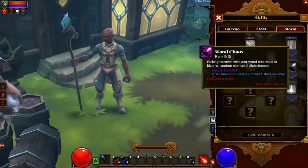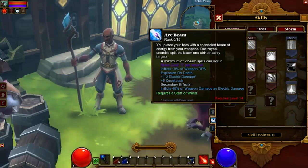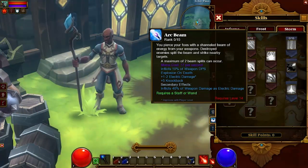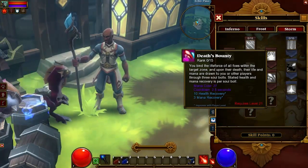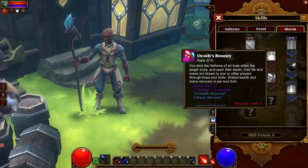Wand Chaos: striking enemies with your wand can result in bizarre random elemental disturbances. Arc Beam: you pierce your foes with a channeled beam of energy from your weapons — destroyed enemies split the beam and strike nearby targets. Death's Bounty: you bind the life force of all foes within the target zone and upon their death, their life and mana are drawn to you or other players through three soul bolts.